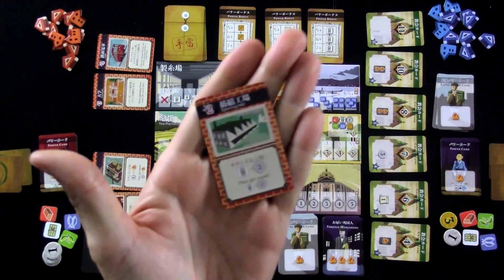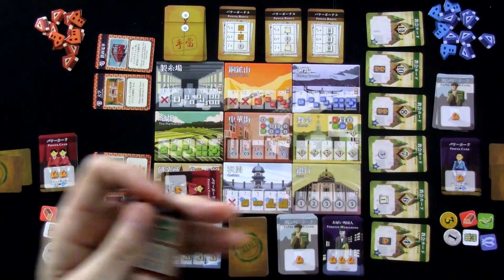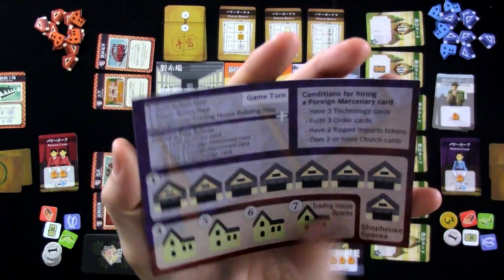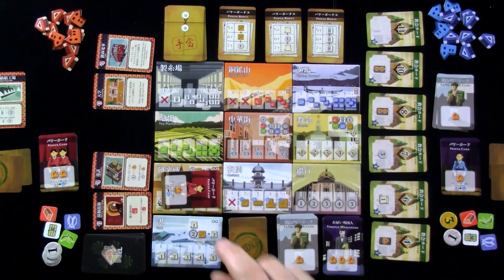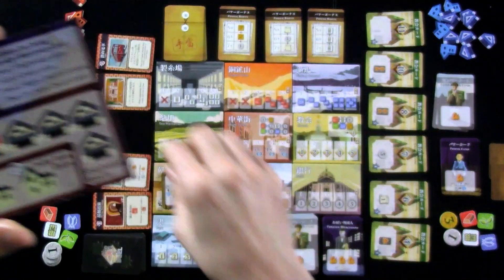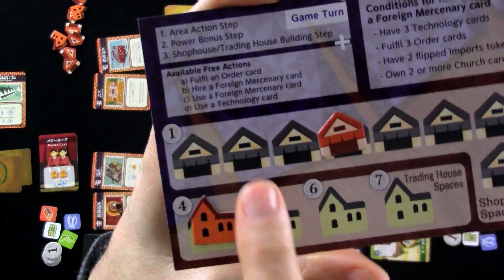I will take the spinning mill. I now have a power for the rest of the game: once per round, I can give up silk to get two bucks. Now, that was the main portion of my turn. Actually, both players get this little player aid here, which also doubles as a player board. As part of setup, I was supposed to put all my little shops on all these spots and all my trade houses on these spots to keep track. Building a shop costs one; my first trade house costs four, second five, third six, fourth seven.